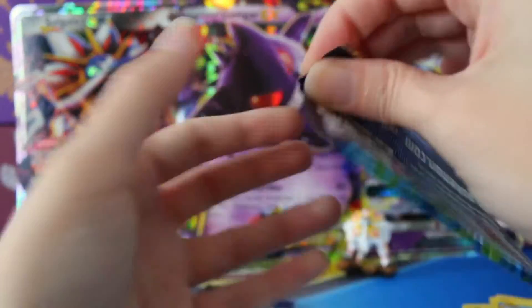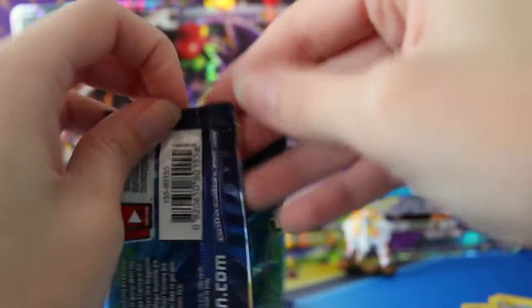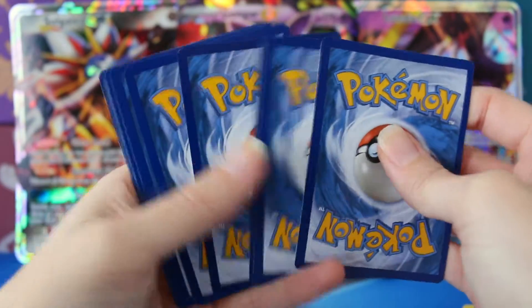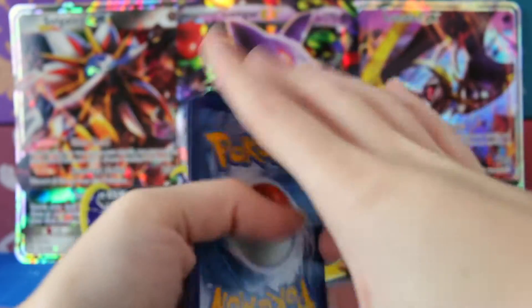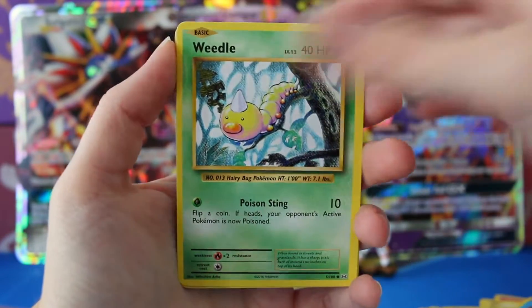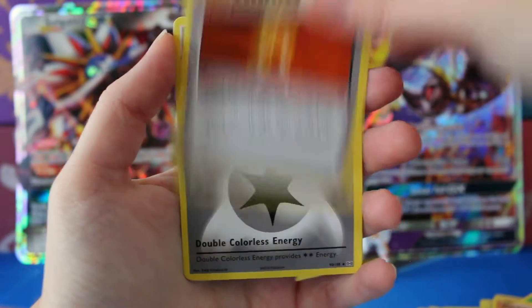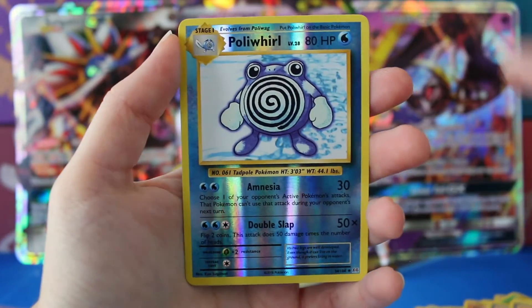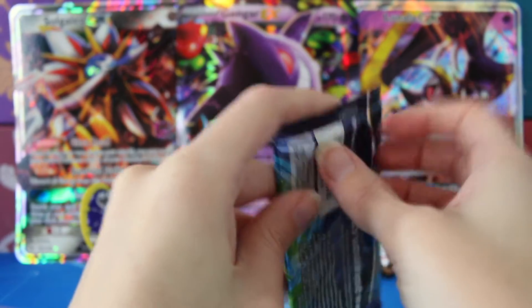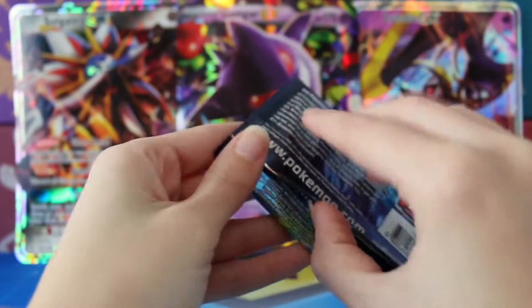Maybe we can get another great pull like that — that card is so crazy awesome. We'll take a better look at it at the end. I haven't seen a Secret Rare — what the heck? Staryu, Doduo, Weedle, Metapod, Super Potion, Double Colorless Energy, Professor Oak's Hint, Reverse Polywhirl, and a regular rare Starmie. Wow, I did not do very good on picking packs.